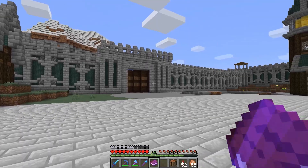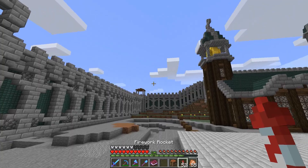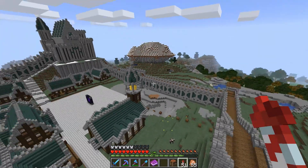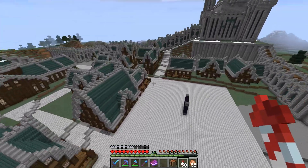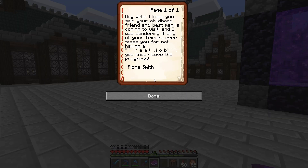Now that we've gotten the walls of Nimbania completely finished — wow, we did so much today. This place looks so much closer to completion now. It's amazing what just adding walls to the city will do. Anyway, now that we've gotten that done, it's time to jump into the comment of the day. This one says: 'Hey Wells, I know your childhood friend and best man is coming to visit — I was wondering if any of your friends ever tease you for not having a quote real job. Love the progress.' That's from Fiona Smith.